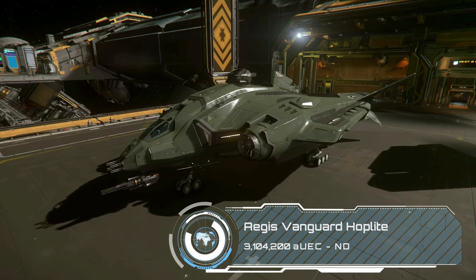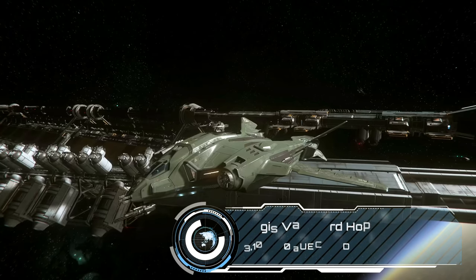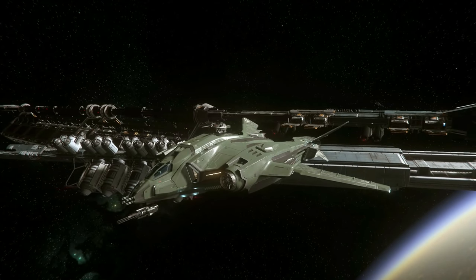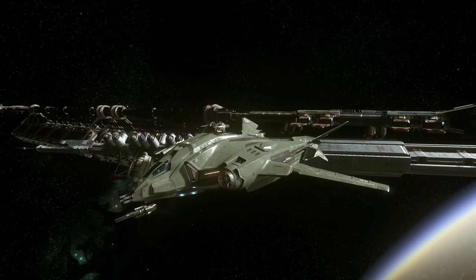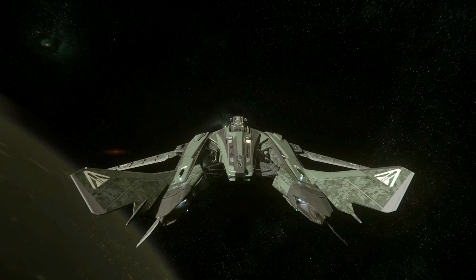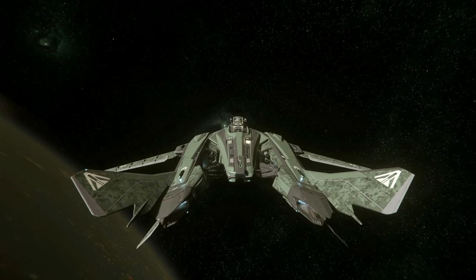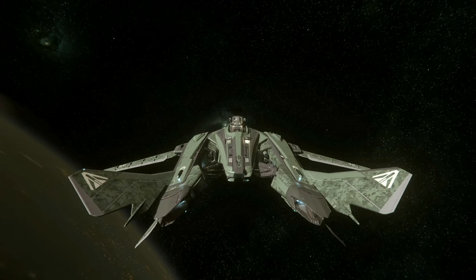The Hoplite is the dropship version of the Vanguard, with drop seats inside to carry a small squad of 4 marines. With a lot more FPS combat missions in 3.15, I'm really looking forward to using one of these to drop our legionaries at a target before taking to the sky to provide aerial cover. If I promise to be good they might even let me tag along and hang at the back, but I'm not sure they should let me have a gun.